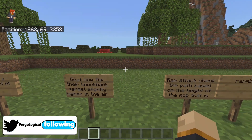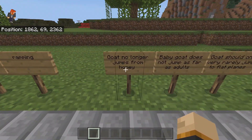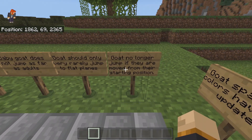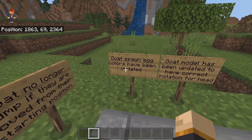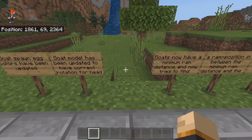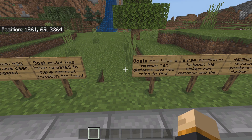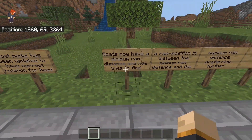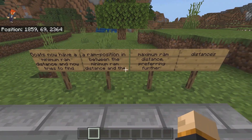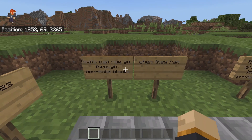Goats now flip their knockback target slightly higher in the air. The RAM attack checks the path based on the height of the mob that is ramming. Goats no longer jump from honey blocks. Baby goats do not jump as far as adults. Goats should only very rarely jump on flat plains. Goats no longer jump if they are moved from their starting position. The goat spawn colors have been updated, and the goat model has been updated to have the correct rotation for its head — originally you would not be able to put a lead correctly on the goat, so they fixed the model for that. Goats now have a minimum ram distance and try to find a ram position between the minimum and maximum ram distance, preferring further distances. Goats can now go through non-solid blocks, and when they ram, the shield now grants partial knockback protection.